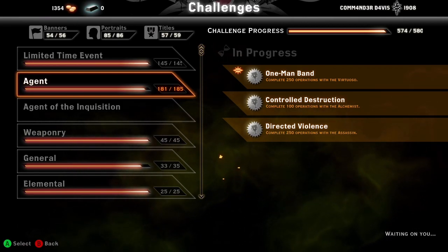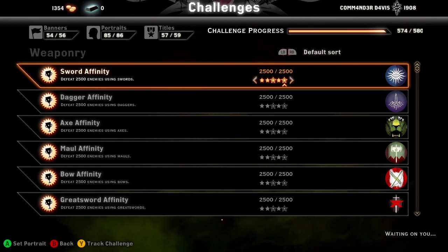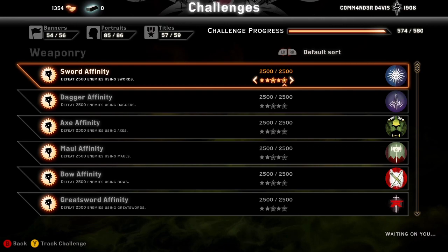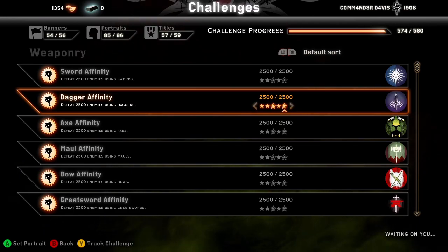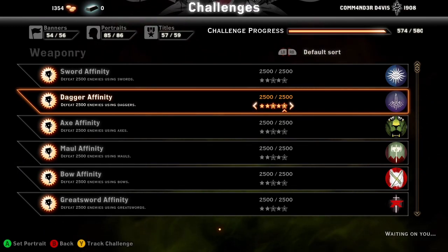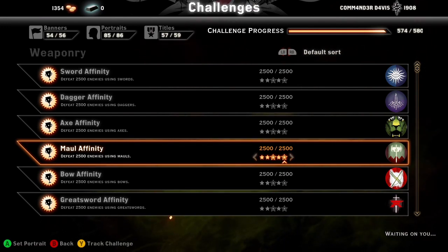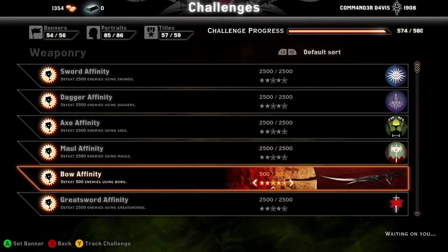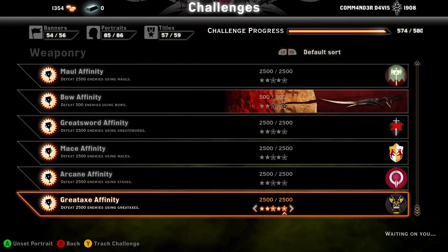While we're in the completions and challenges section, make sure you're going through and doing some of these. My Inquisition score — the number in the top right — is 1908, and every time you complete one of the big starred challenges you get one or two points toward that. Once that score hits about 800, you're going to start getting a lot better items. Really, just play the game and you'll eventually get everything you need.